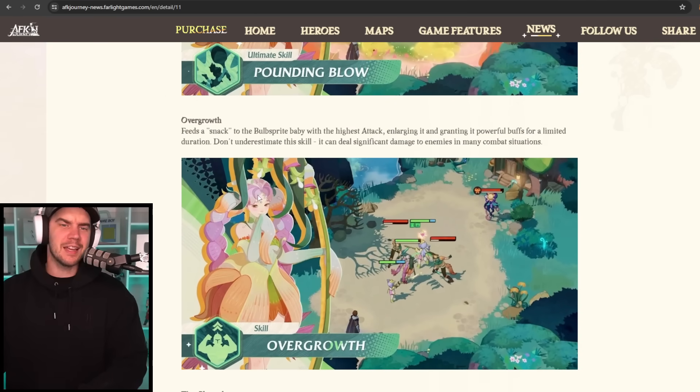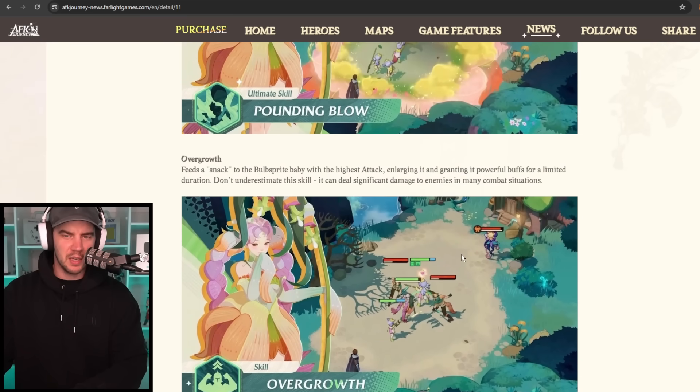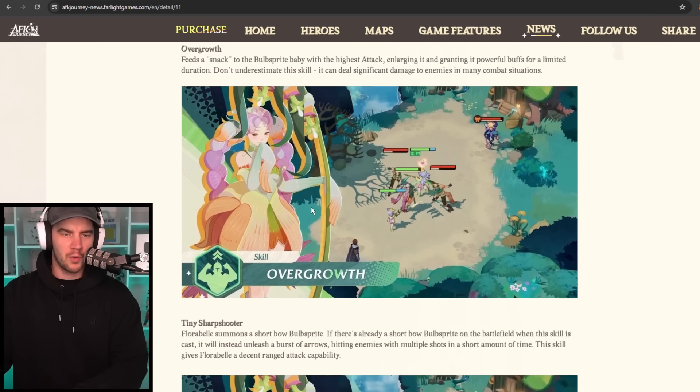Then we have Overgrowth. It feeds a snack to the bulb sprite baby with the highest attack, enlarging it and granting it powerful buffs for a limited duration. Do not underestimate this skill — it can deal significant damage to enemies in many combat situations. We already know what the buffs are based on the trailer: we've got a haste buff and a lifesteal buff. How much those are, I don't know. I believe the shield is purely based on the passive we're about to see and has nothing to do with this one — so this is just lifesteal and haste that she provides to them.